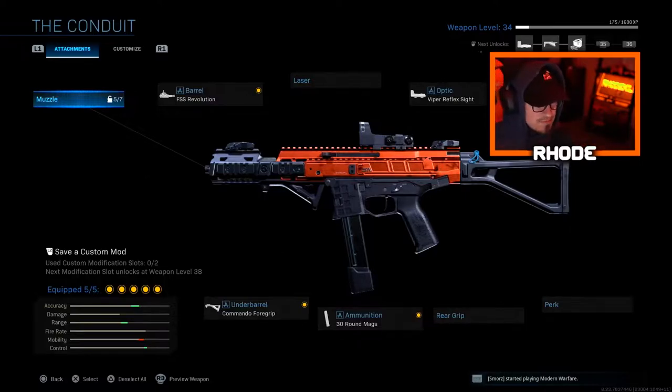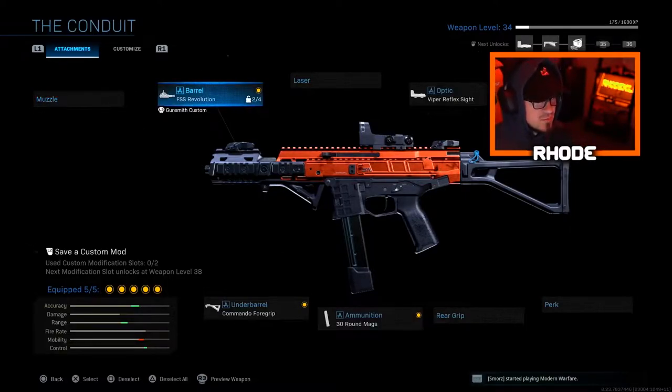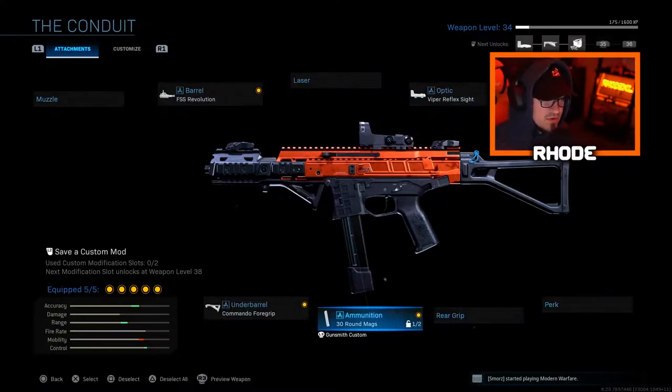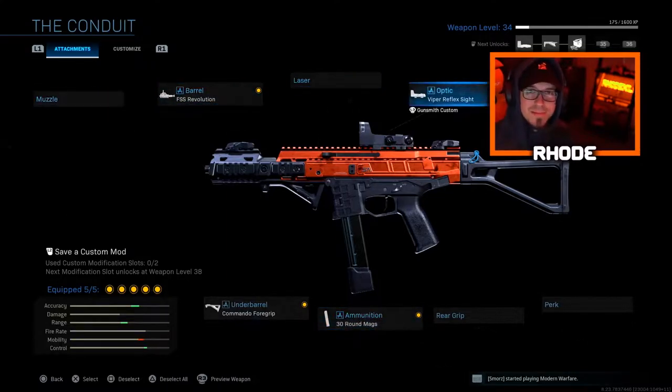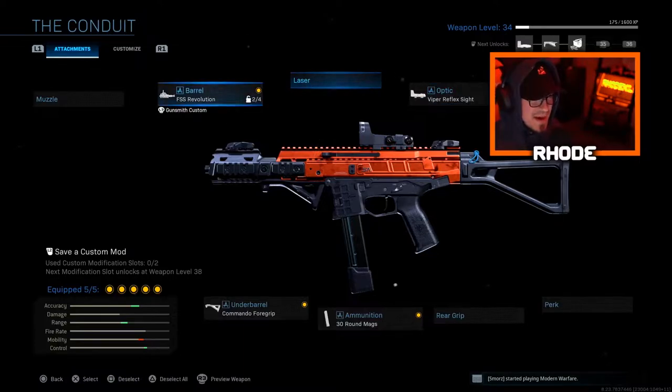For this gameplay we're running the FSS Revolution barrel, the Viper reflex sight, F-TAC Vagrant stock, 30-round mags, and Commando foregrip. My buddy says there are 50-round mags and a monolithic suppressor — I'm super excited to see what it's gonna look like once you level it all out and max it all out.